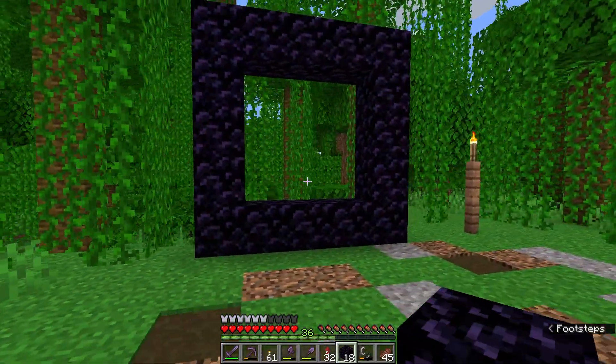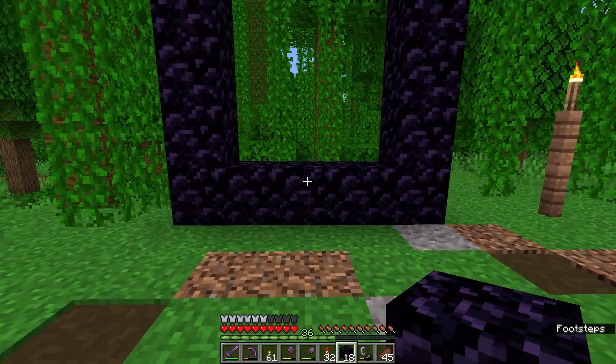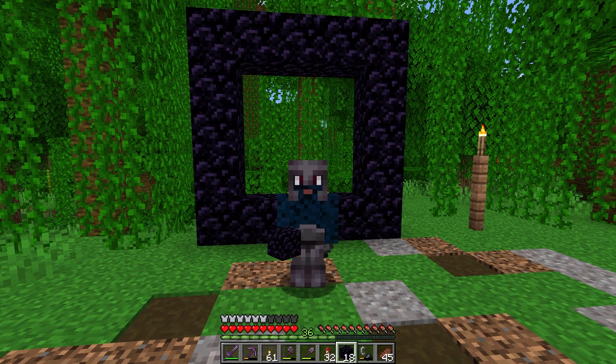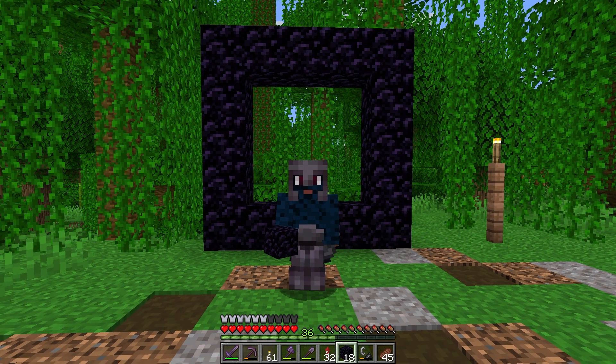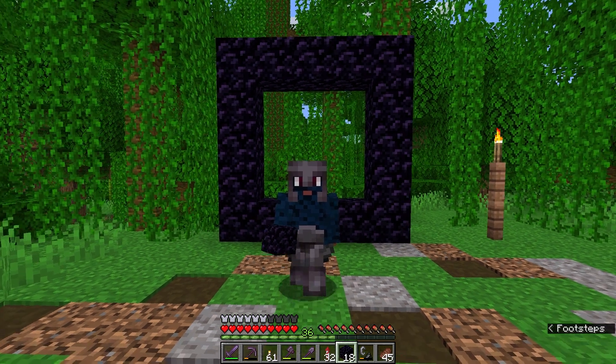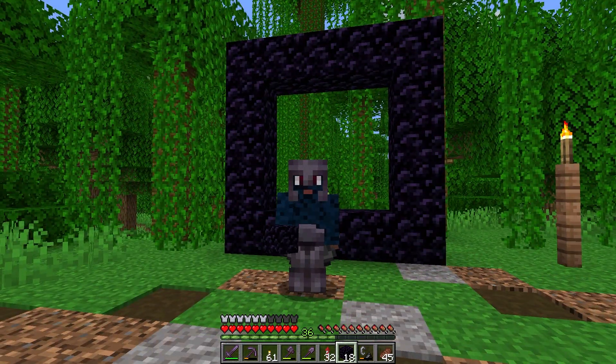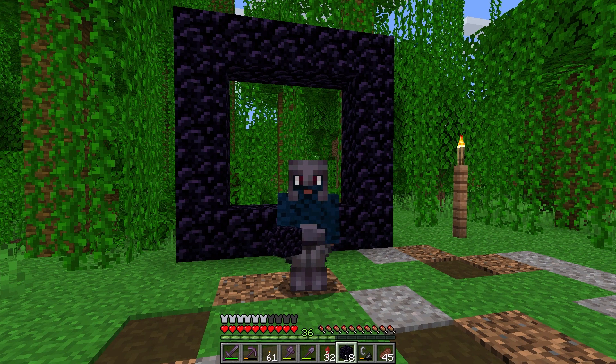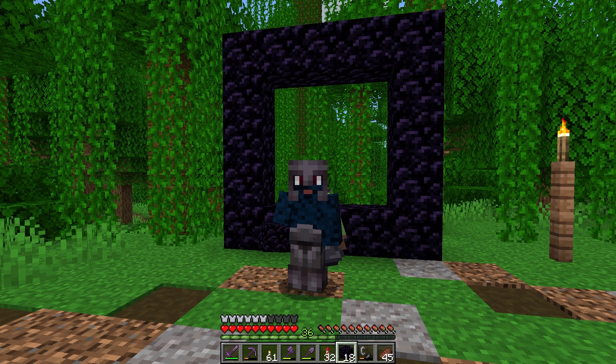Before I light this nether portal, I am going to take the coordinates of this block right here in the middle. If you did not already know, walking one block in the nether is the same as walking eight blocks here in the overworld, which makes traveling through the nether a lot faster. So in order to figure out where you need to put your portal in the nether, you're going to need to take the x and z coordinates of the portal in the overworld and divide that by eight.